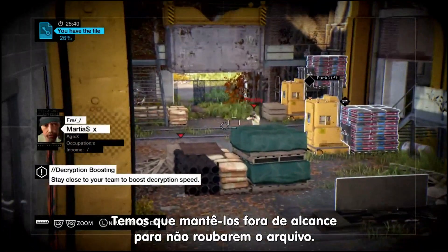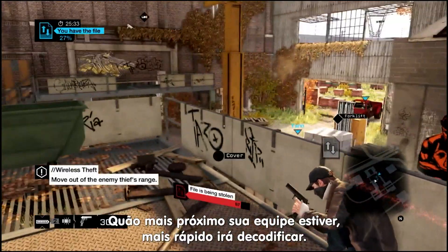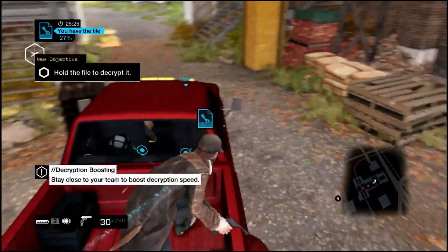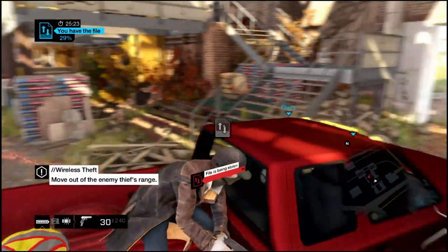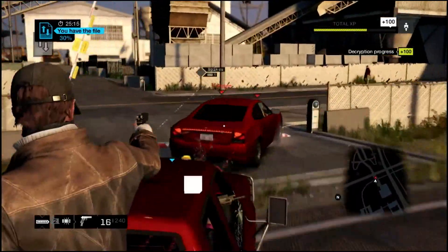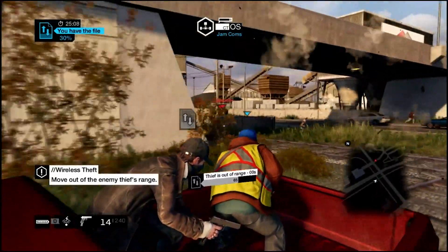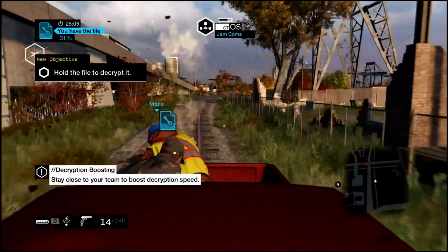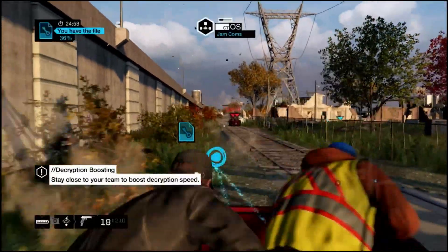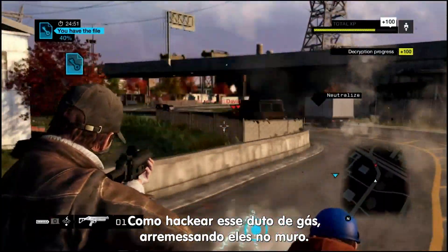Now that they're here, we want to keep them out of range so they can't steal the file back from us. It's time to get out of here. The closer you are to your teammates, the faster decryption goes. So we're going to get moving and keep this away from the other team. The other team is starting to lose, so they have to get close to us — they have to get back in range. We don't want that to happen, so once again we're going to use the environment to fight them off, like hacking that steam pipe — it blows them right into the wall.